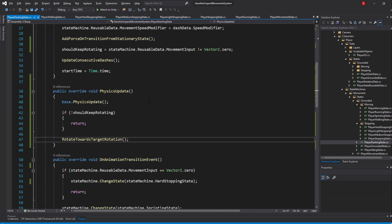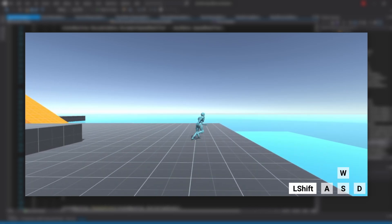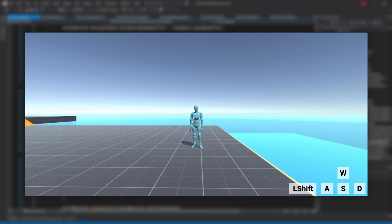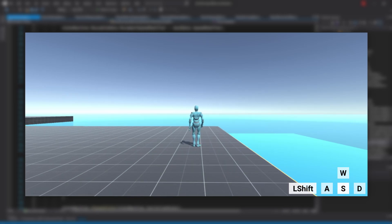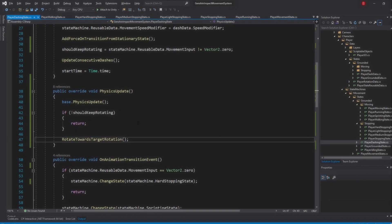That's mostly it, but we currently have a problem. Let's say we are facing forwards and tap S — this updates our target rotation to be backwards. In the middle of this rotation we press Shift to enter the dashing state. Because by the time we enter the dashing state there was no movement key pressed, our player will dash towards its facing direction. However, at the end of our dash, we'll transition to the hard stopping state, and our stopping state will rotate towards the target rotation, which is still backwards from when we pressed S — since we only update target rotation when we move. Thankfully, this problem is quite simple to solve.